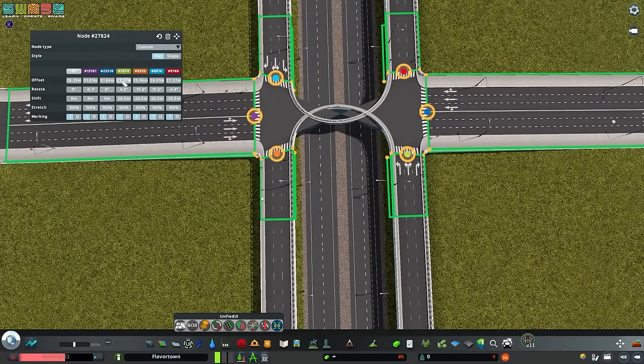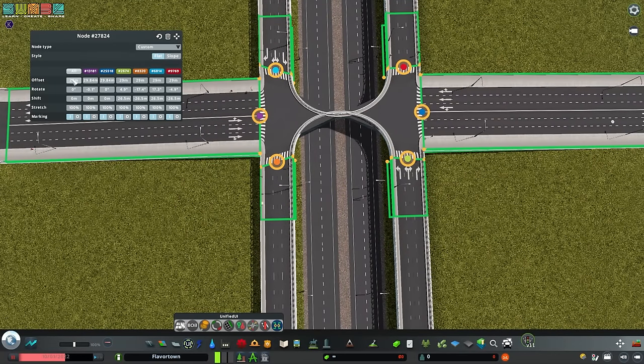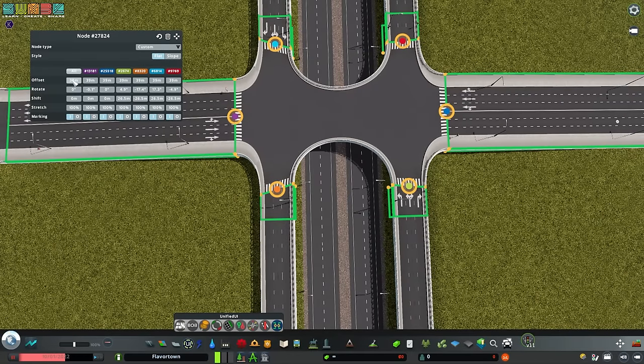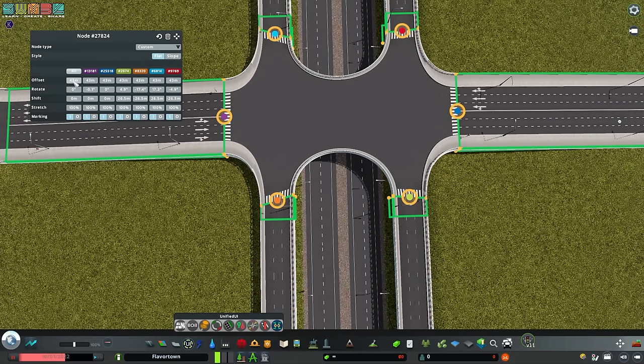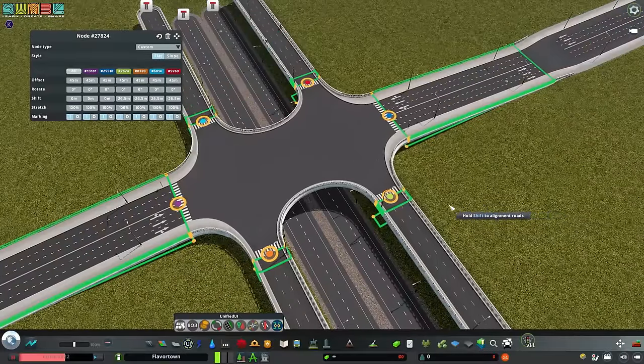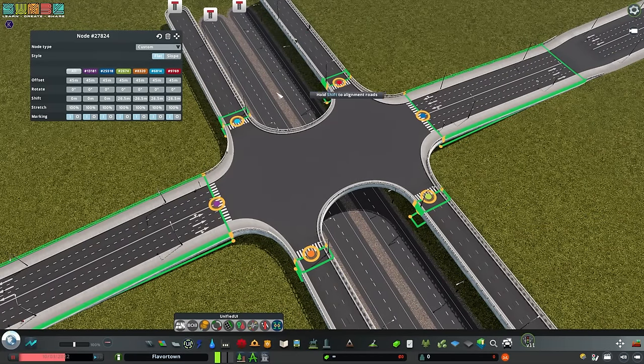So that's a complete mess, but we're about to sort this out. I'm going to adjust the offset of all of the roads so that some texture appears in the middle. Going up to something high, like 45 for now, and I'm also going to make the ends straight. There we go — the mess is all cleaned up and we have a fairly nice platform to work from.